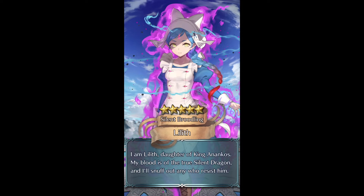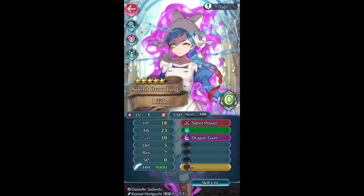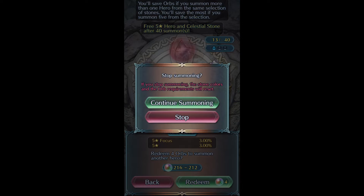We get Fallen Lilith! I'll take her - she's got amazing fodder. Speed Smoke 4 is always good to have, and I think she has Dive Bomb as well. That's cool. Wow, this banner's been treating me pretty well. The Archanea gods have looked upon me - like, 'Archanea's your favorite, we'll give you some luck here.' That's great!